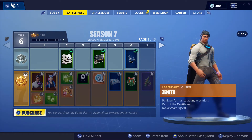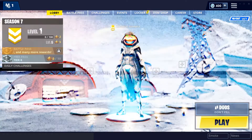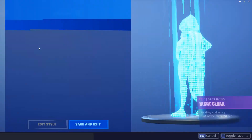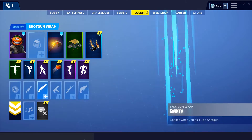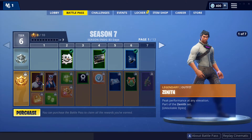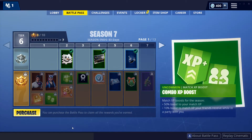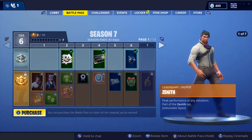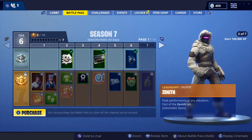So, skin number one. Let me disable my backpack. I really wanted to get the Nightshade because it's a funny skin. Alright — Zenit. Peak performance. Oh, he has 7! That's dope, I guess.